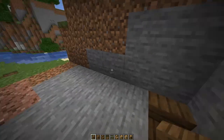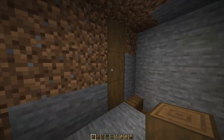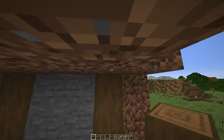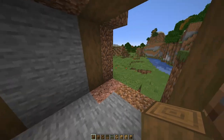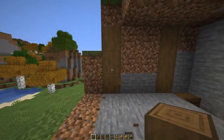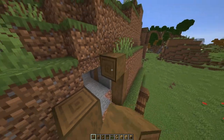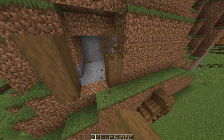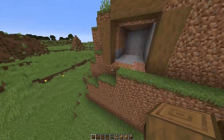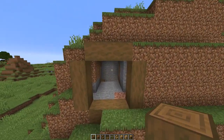When the staircase is done, add two pillars and count three more pillars out. Add one more layer down and make a square out of stripped spruce logs. Fill in the cross beam, fill in these two, fill in the roof, and then fill in these walls.